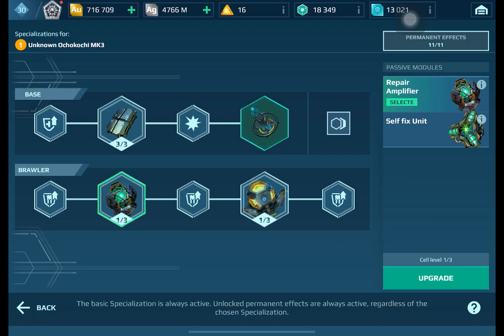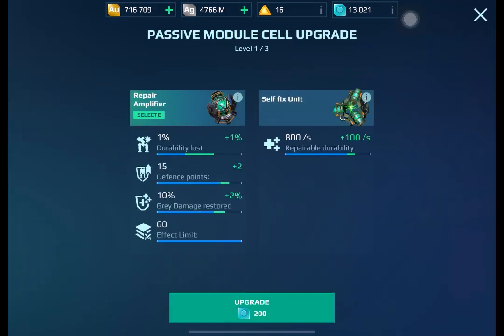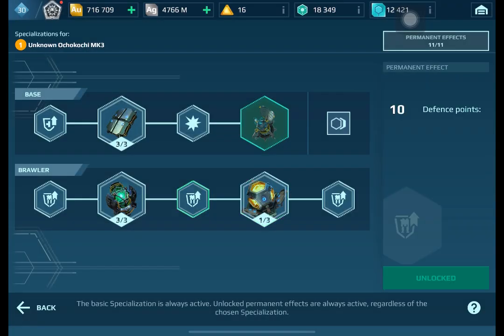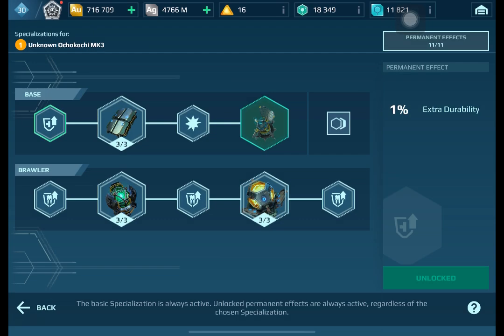Now we're upgrading the brawler specialization — that's the repair amplifier and self-fix unit. That costs 200 module currency each. The next tier costs 400 — that's expensive! Then the immune amplifier and the last hand, same pricing of 200 and 400 each.